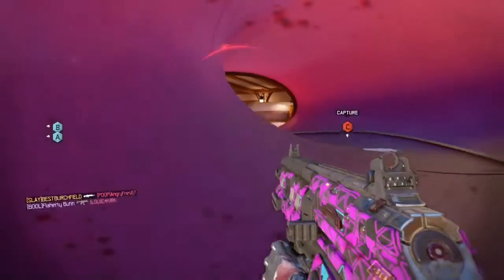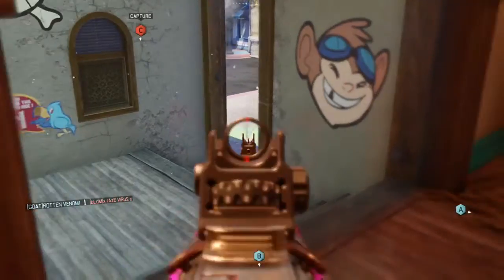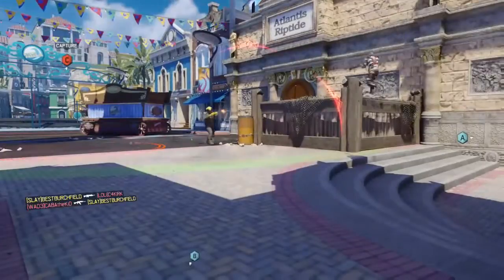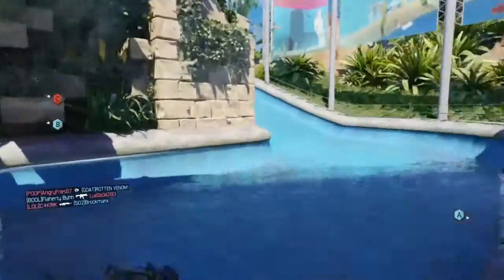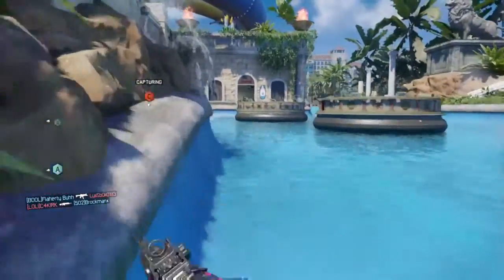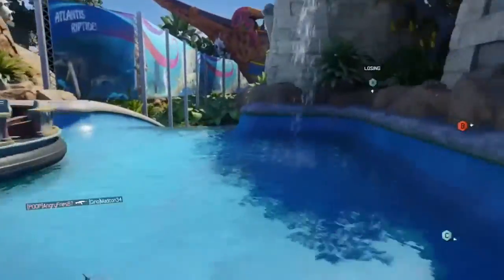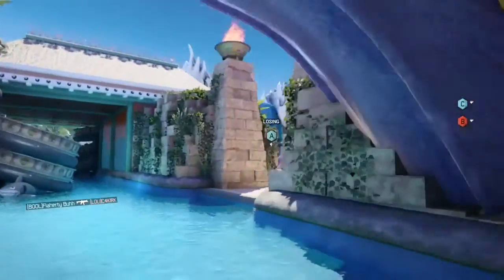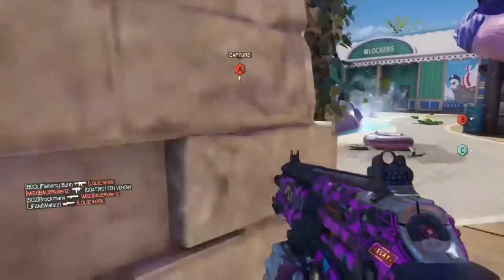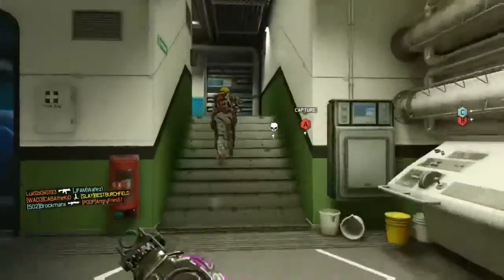The next map is going to be Spire — it's set in a futuristic space airport. That sounds pretty dope. It makes me think of Advanced Warfare and Terminal, because in Advanced Warfare we had maps where if you jumped off you would fall through the map all the way to the ground. They mentioned to be careful because you might plummet through the atmosphere.